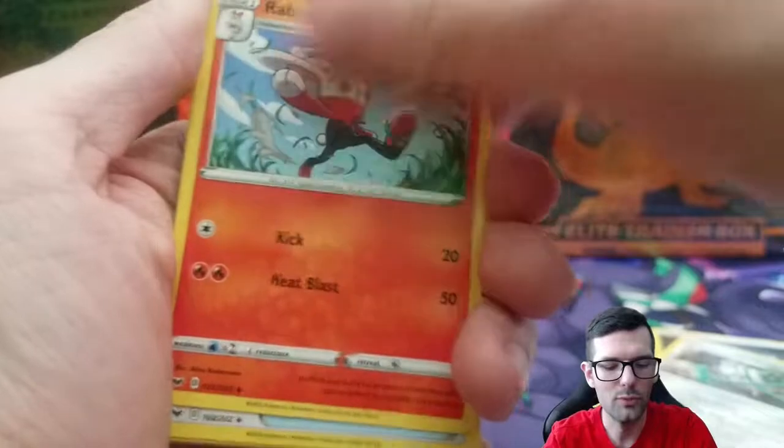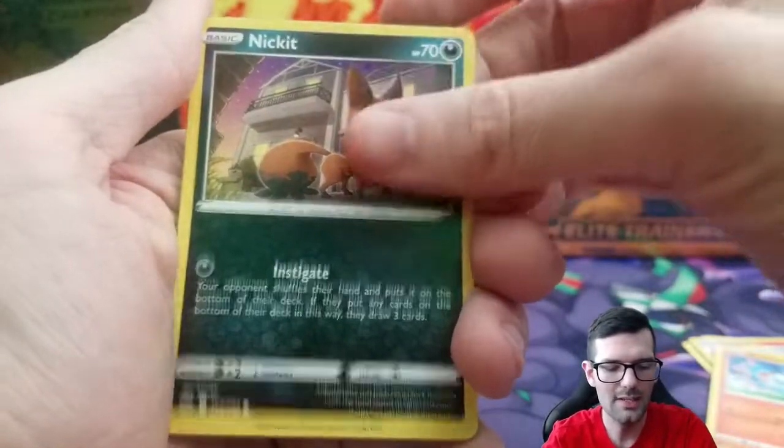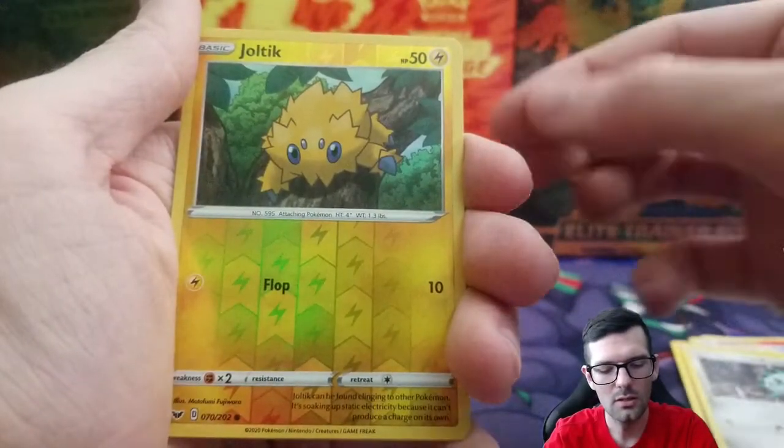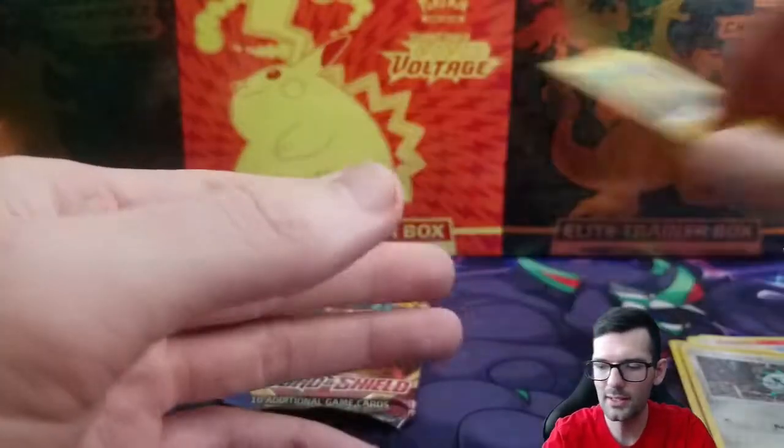Ferrothorn, Raboot, Lum Berry, Scorbunny, Nickit, Chinchino, Diglett, Pharisee, Joltik is the reverse, followed by a Cramorant. We whiffed it on that first pack.